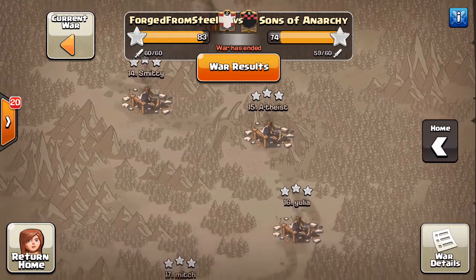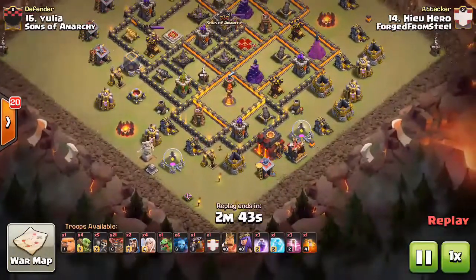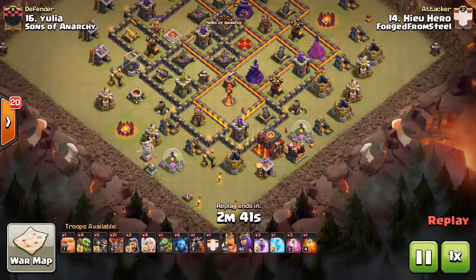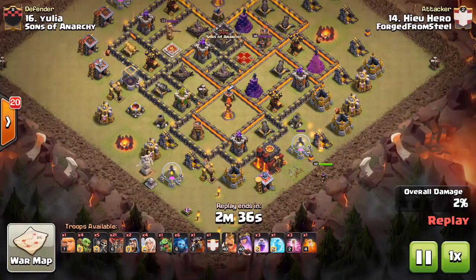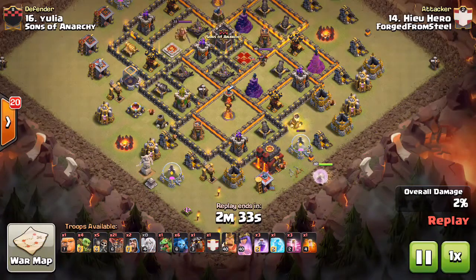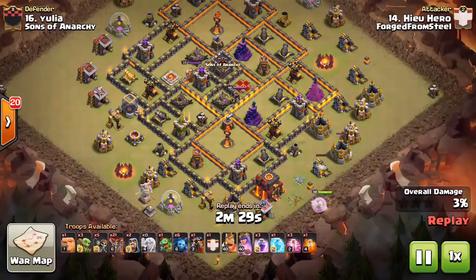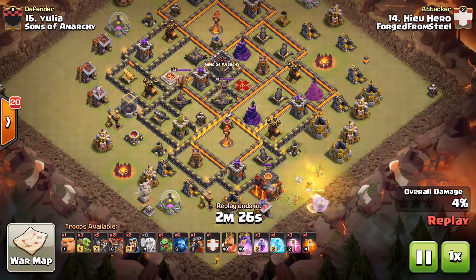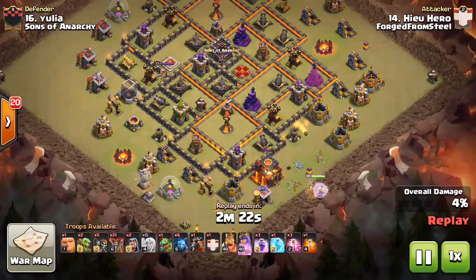We've got Eric going in on number 16. He's been doing a queen walk lalo, so he's going to be dropping down his queen followed up by the healers. There she goes, working through some of the trash. He wants her to head northeast to grab those two air defenses. Let's see how this plays out as she works on the Town Hall.